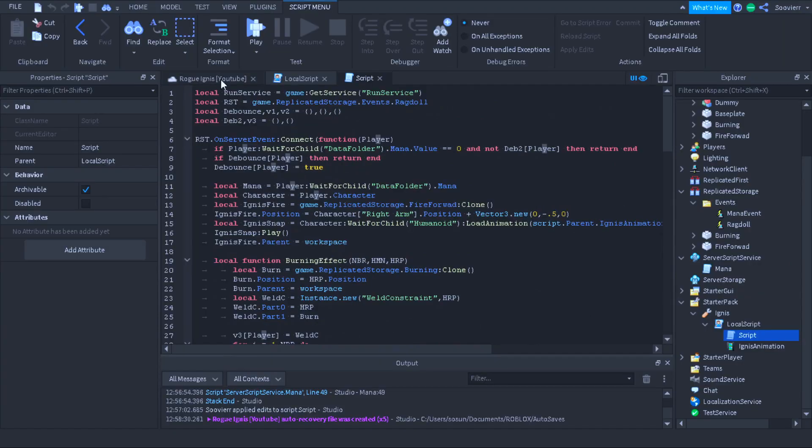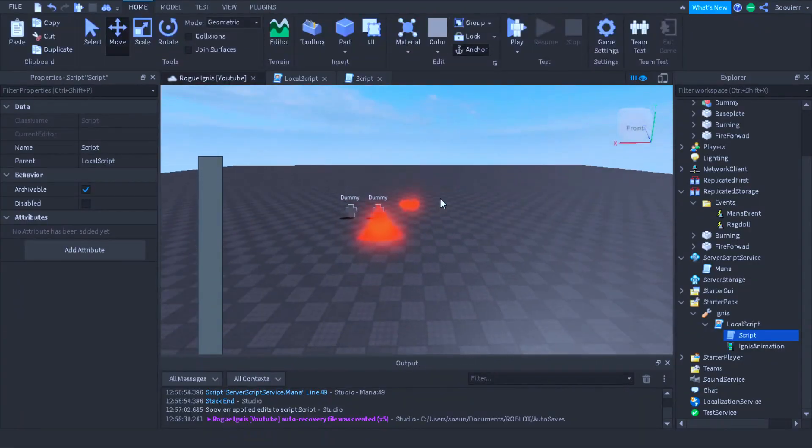We close the debounce so this can run over and over again. That's basically how you make your Roblox Rogue Lineage Ignis. If you have any questions, join the Discord down below. If you enjoyed the video, leave a like and subscribe — hope you guys enjoyed this and have a great day, thank you.